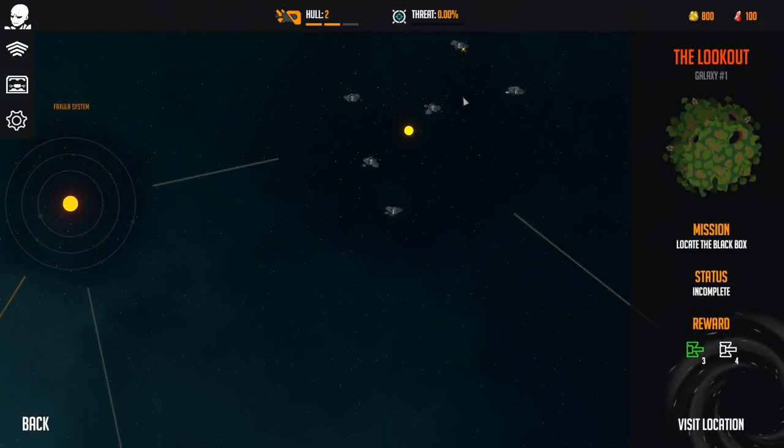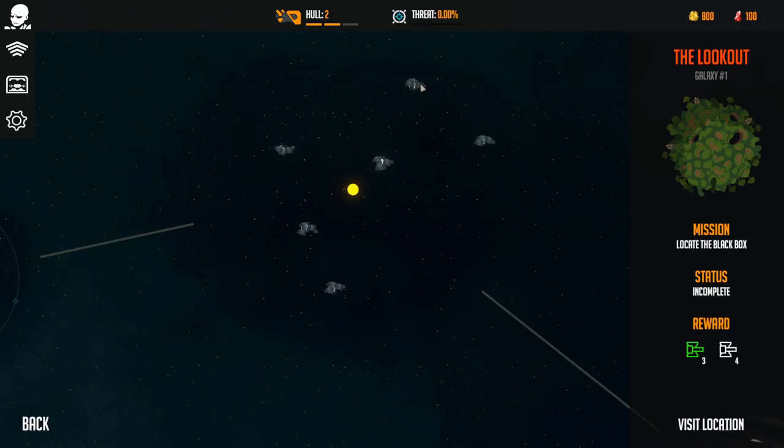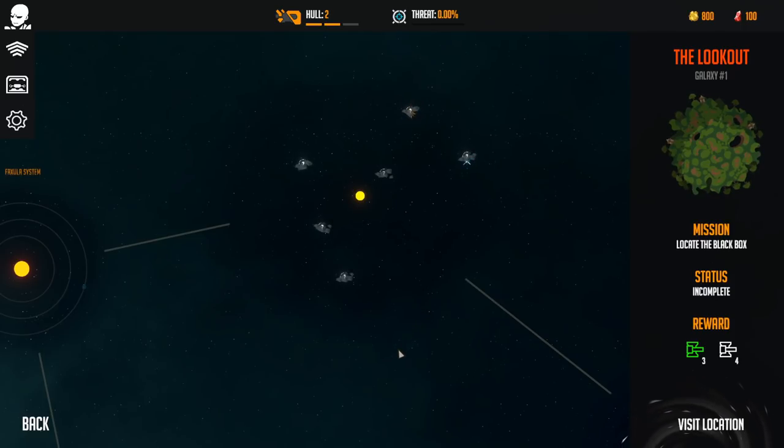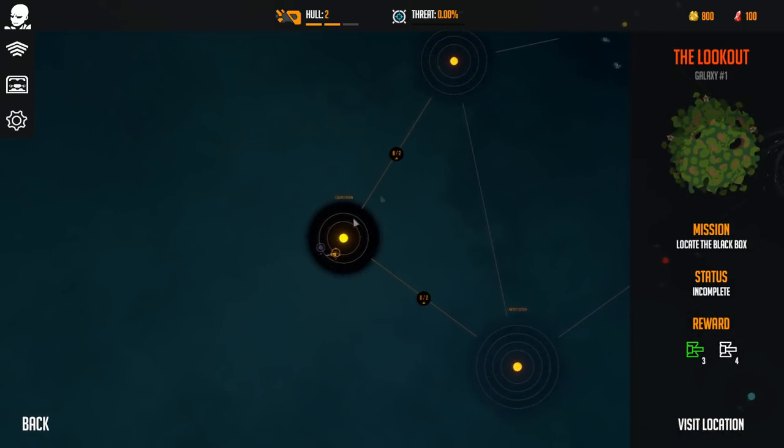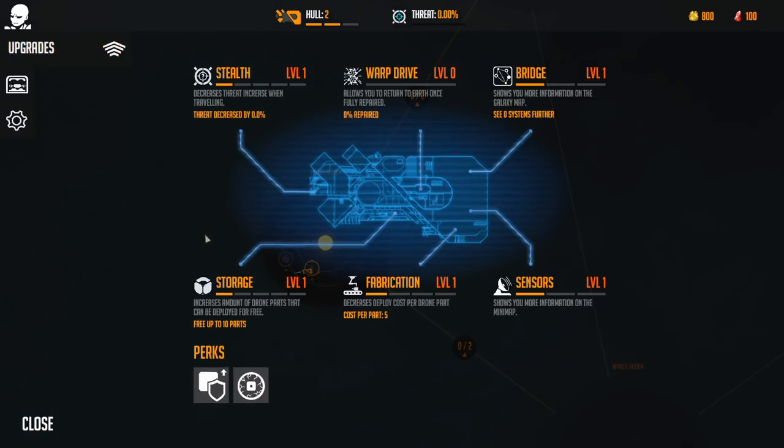Straight away I notice something flashing gold and blue - I have no idea what that is. So we're going to go this way to see what on earth is going on over there. We have the upgrades, and you can see the bonuses you get from your captain, plus all of these. One of them in particular, like I said earlier, is fairly interesting.